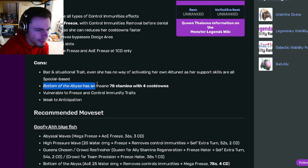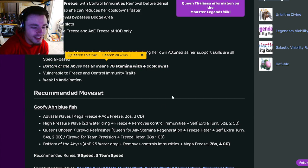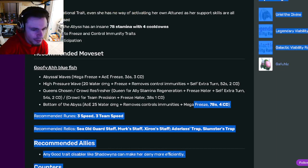Bottom of the Abyss is probably her best move, but it has an insane 78 stamina cost with four cooldowns, which is just crazy. It is a really good move though, and of course she does have those extra turn moves to help reduce that cooldown.